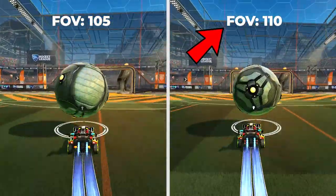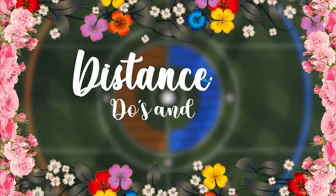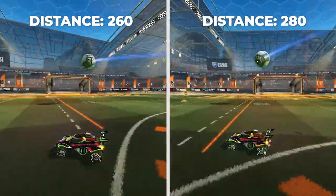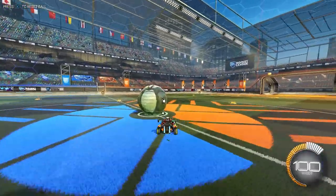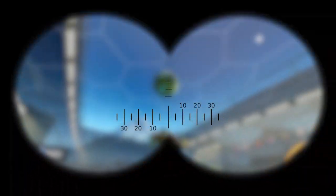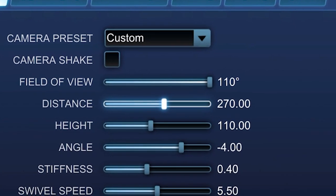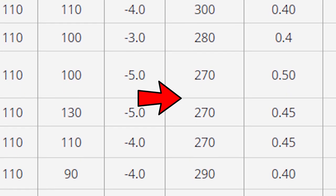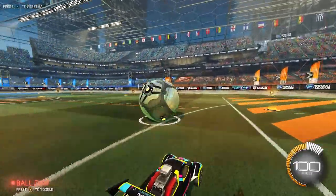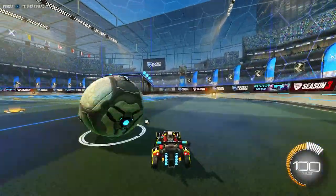Distance controls how close or far your camera is to your car. Do have your distance set around 260 to 280 for optimal gameplay. Don't have your distance maxed out just because it works in Fortnite — you don't want to use binoculars just to see your car. Do tweak according to your preference; I personally have it at 270, and it's about 50/50 between 270 and 280 for most pros. Don't lower your distance all the way down unless you're trying to freestyle.